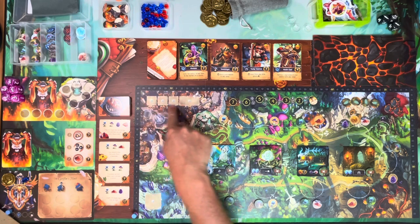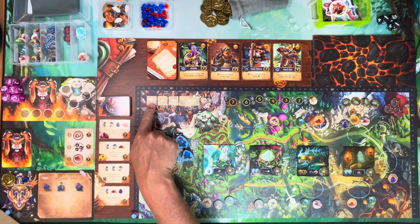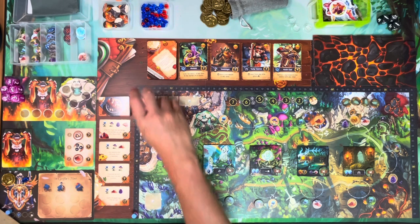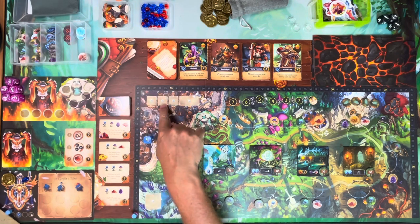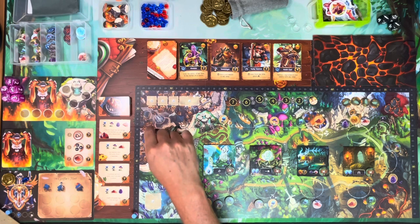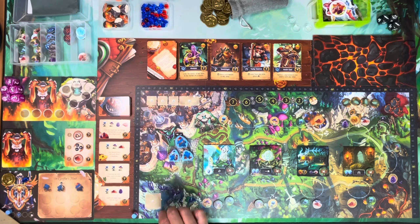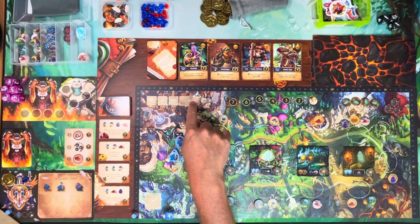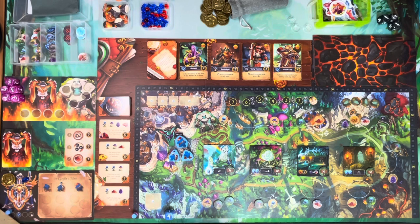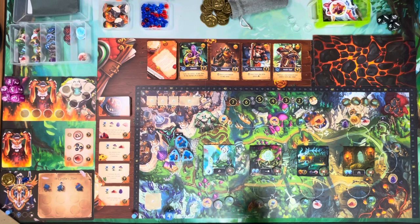There are four things you can do with your die on your turn. The first is you can go to the bank inside the city and get some gold. To go to that spot you have to have a four — only a four can go there — and you get three coins. Only a three can go to the next spot for two coins. A two gets two coins, and any die number can go into the larger box for a single coin.